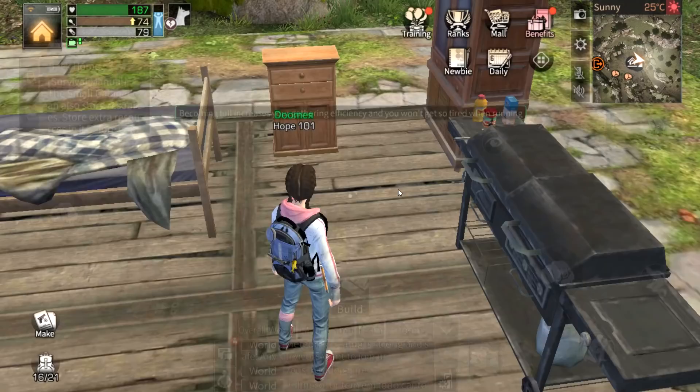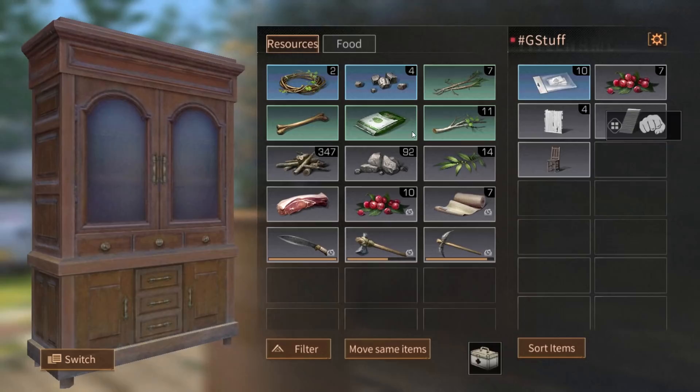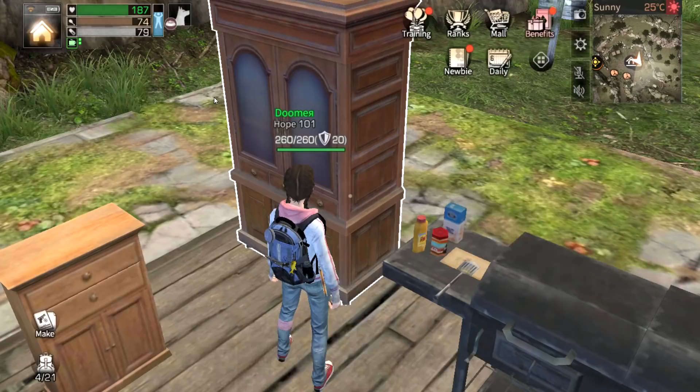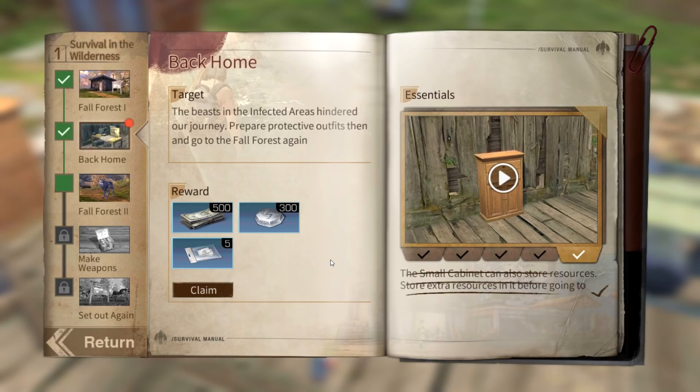We have to store something in the cabinet — let's store stones since I don't have iron ores. Store all the stuff, not really organized but we'll organize it later. Task is done, claim rewards — you get five blueprints. Save those and do not waste them ever. You'll need those formula shards. Click claim and we got it.